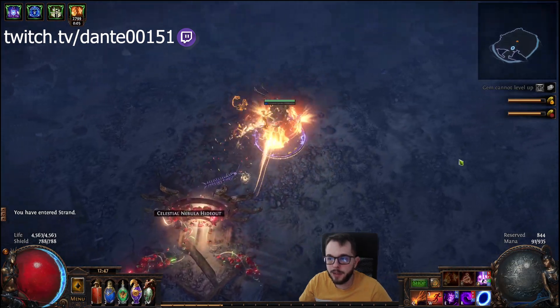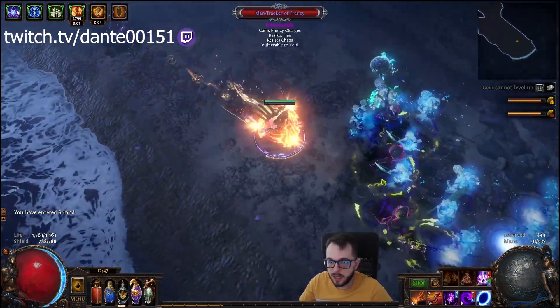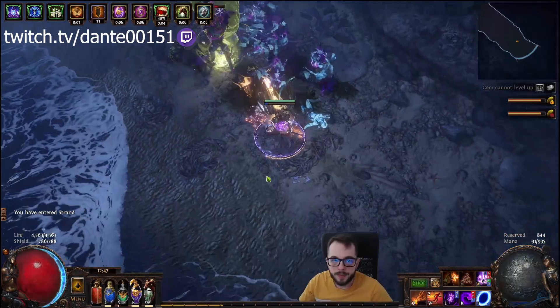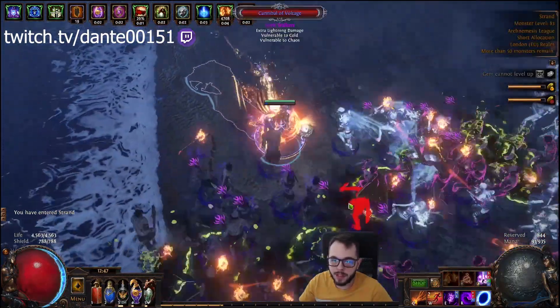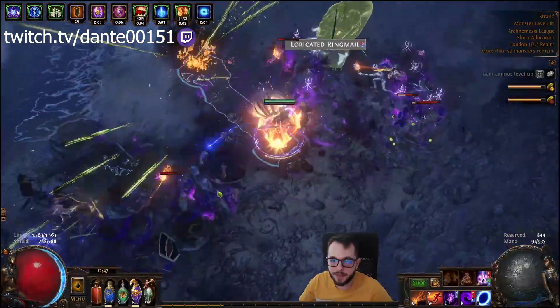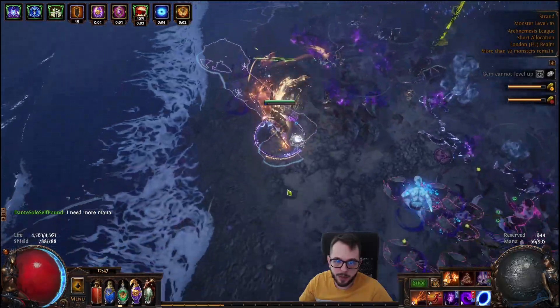Keep in mind I'm still using my rare amulet. I might swap the rare one to the unique one — Ashes of the Stars — at a certain point when I feel like I've fixed all the dex and attributes. As you can see, we are a one-button build while mapping — very important. On bosses, you still want to use your curses.